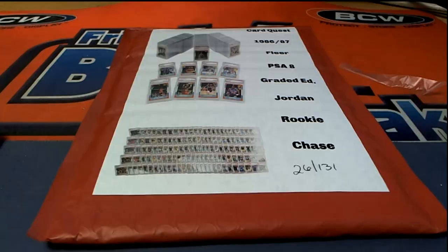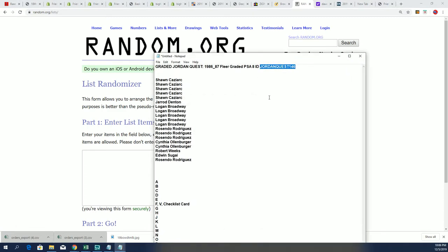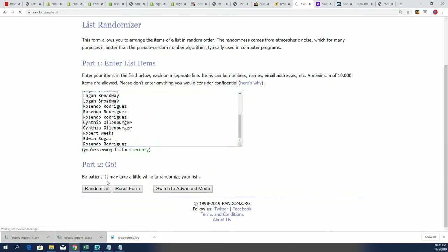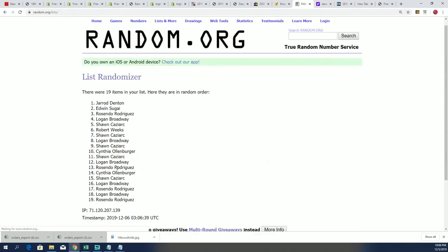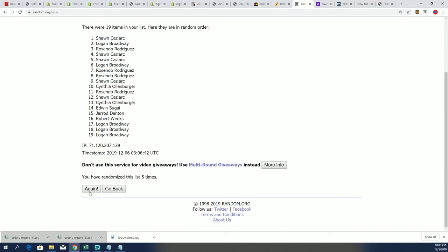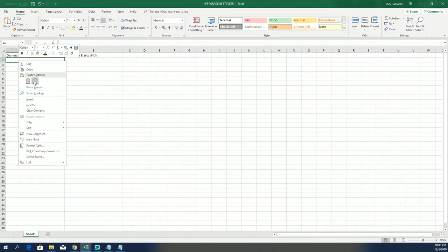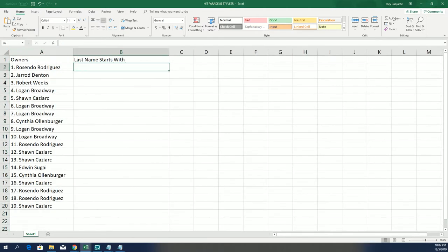Now let's do some more randomizing here and figure out what we have for our owner random and letter random. Welcome back — seven times through for the owner names. Lucky number seven — that's our first random all finished. Then we go in with our letter random: it's B for Barkley, it's W for Worthy.